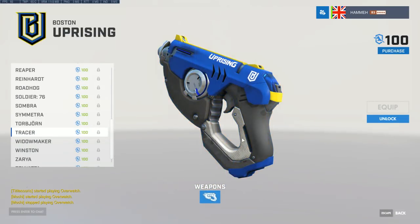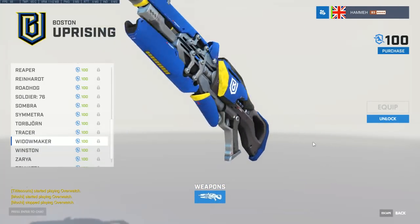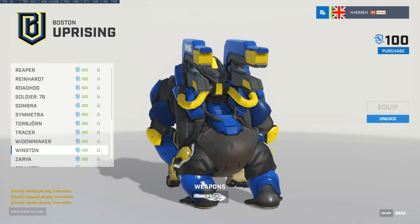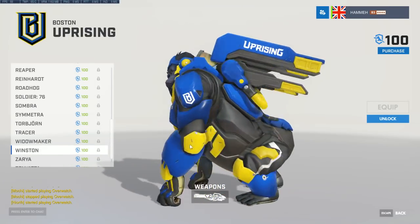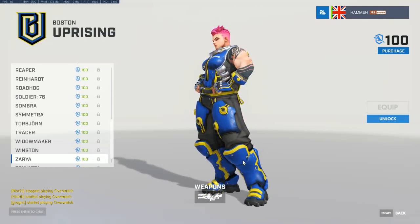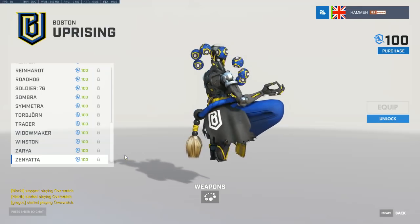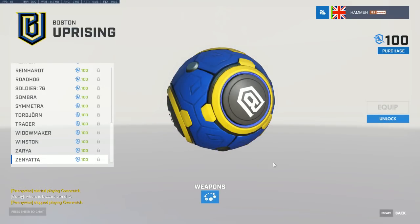Tracer looking sharp with the Uprising pulse pistols in blue and yellow — really loving these. Time codes are in the description if you want to skip to a specific team. Winston Uprising has a giant cannon — so cool. These are going to make Overwatch so colorful. Zenyatta has the Boston logo on every single one of his orbs — that makes the Zen skin really cool.